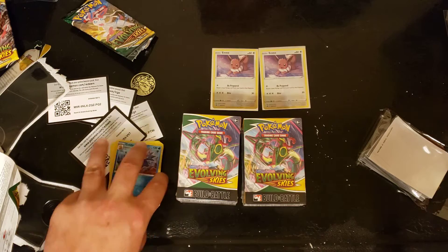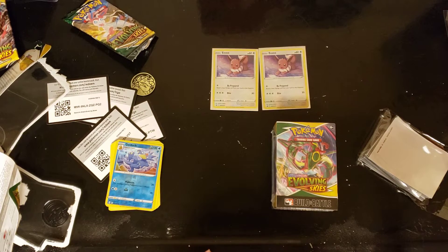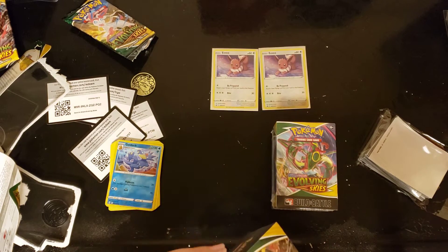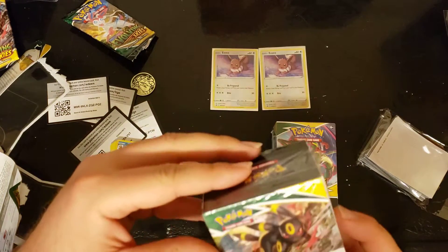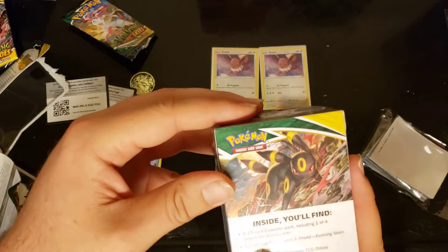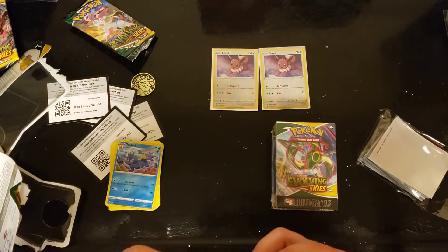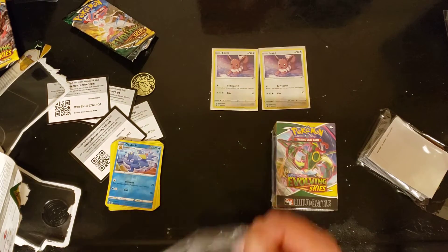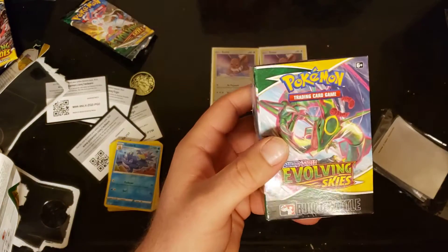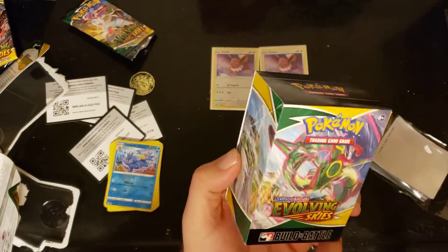Nothing from those two packs, so let's get into these Build and Battle boxes - hopefully these have some amazing pulls. I want to keep the collection boxes nice. Inside these you're going to have a 23-card evolution pack including one of four promos, four Evolving Skies booster packs, and a code card. Very beautiful looking box - Umbreon on the back, Rayquaza on the front.